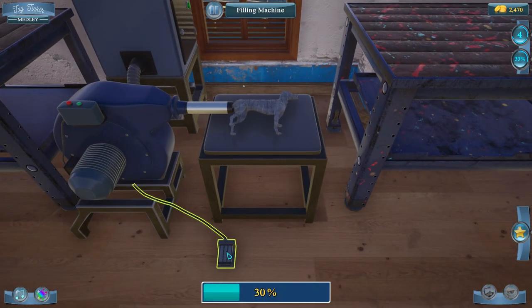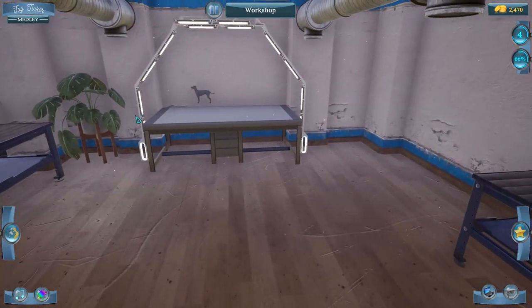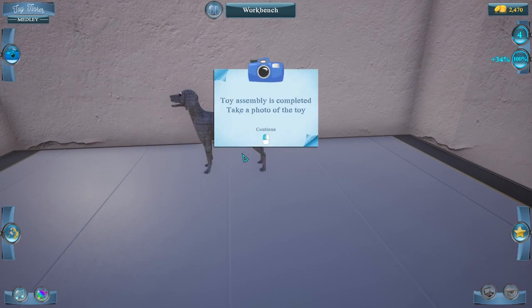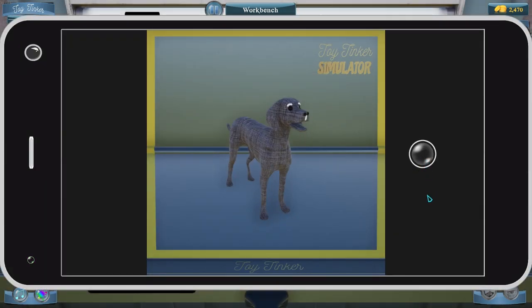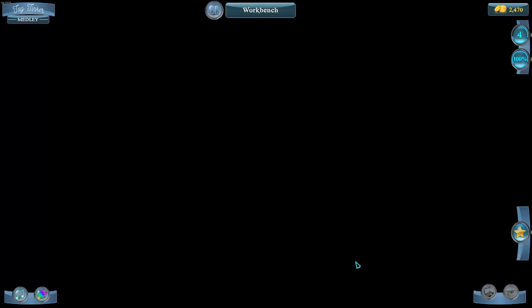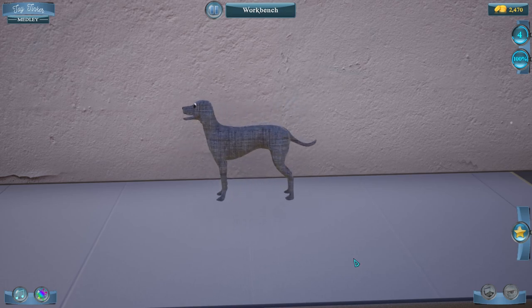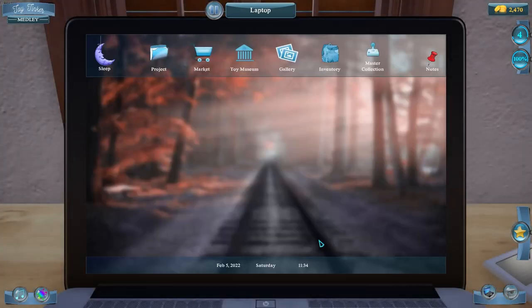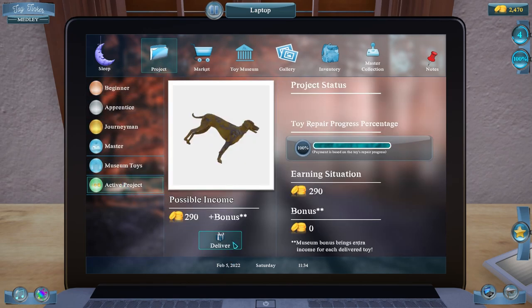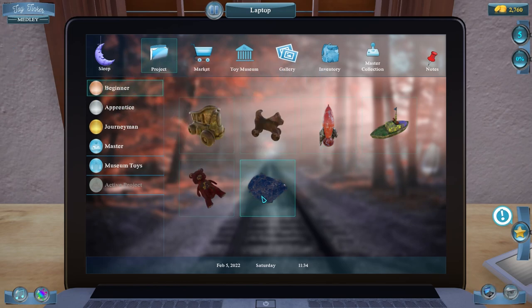Let's turn this flat puppy dog into a nice full puppy dog. He looks so much happier! Let's deliver the dog — we got an achievement: five plushies! Two new toys in beginner, and we got some more plushies available.